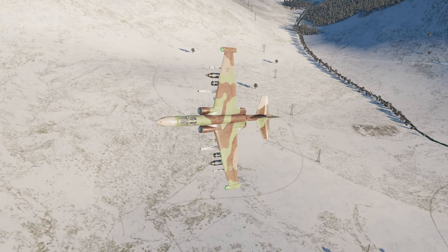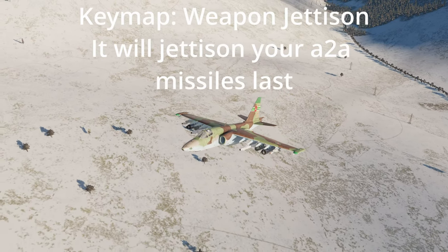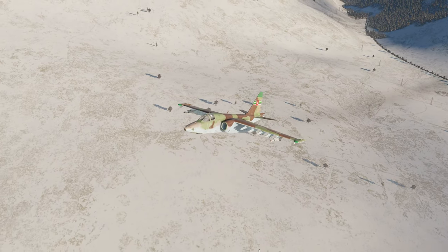You may also want to jettison payload in response to your RWR. You must be flying straight and level to use the jettison keymap — if you are twisting all about, you can't jettison, and nothing sucks more than trying to jettison in the middle of a dogfight.